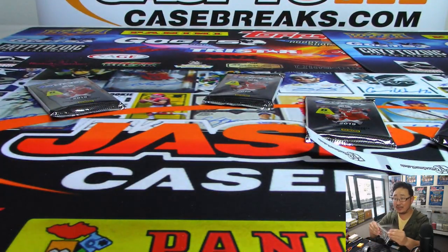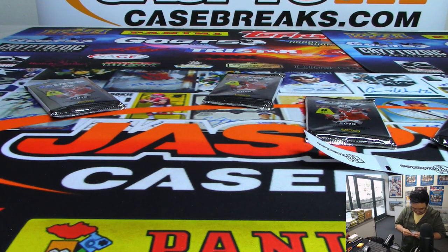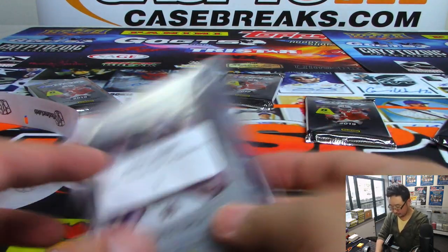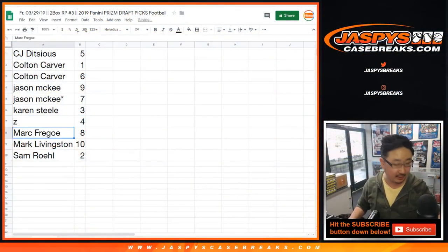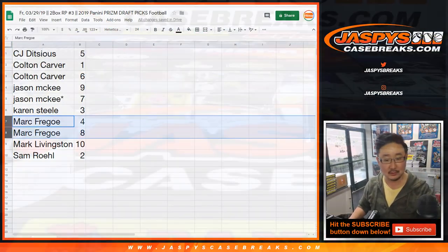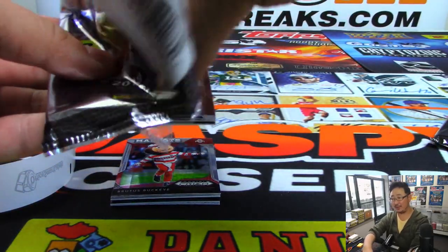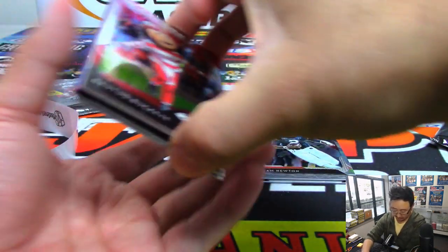Brandon C. is saying someone is already selling a 2019 Panini Prism Draft Picks Kyler Murray Hyper Prism for $1,000. Is it autographed? A non-auto? I'm sure asking price is $1,000 — I don't know if it's going to go for that. Oh, it is an auto — that makes a little more sense. Not sure if it's going to go for $1,000. It's one of his first autographs out of Panini.